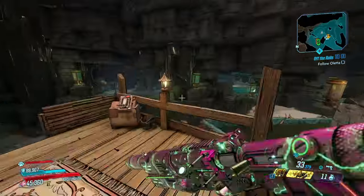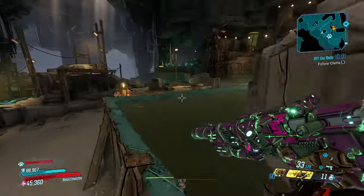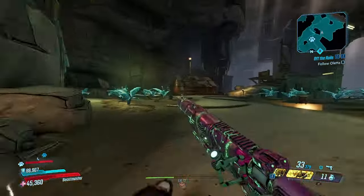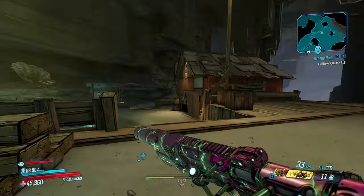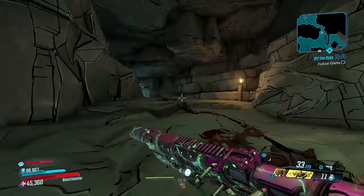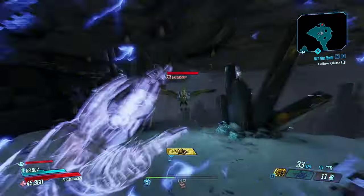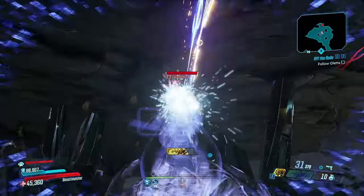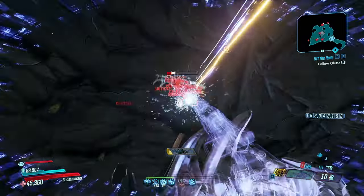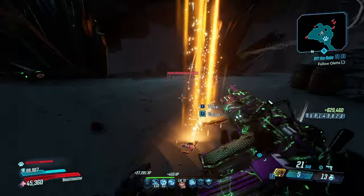But when I have to fight bosses like the aliens during the Guardian Takedown, I need everything I can get. I think Action Skill End anointments are good enough, but Action Skill Start anointments are good too. Chuck a nade — goodbye Lasso Dactyl. I had a beautiful time.